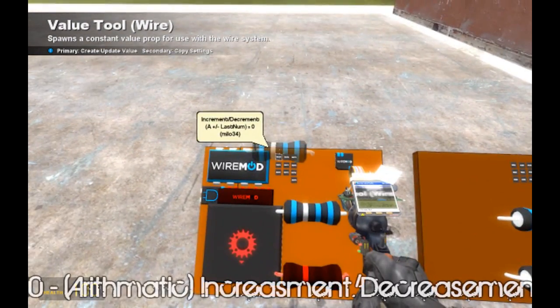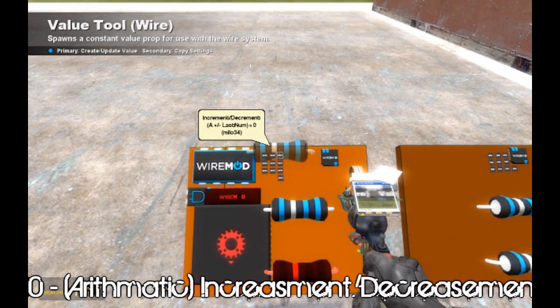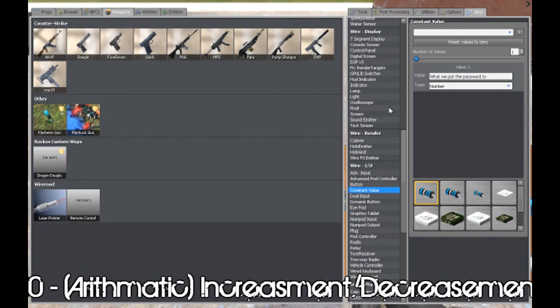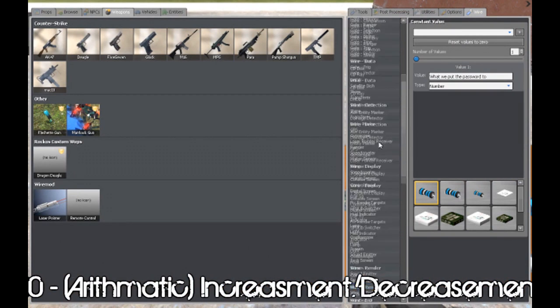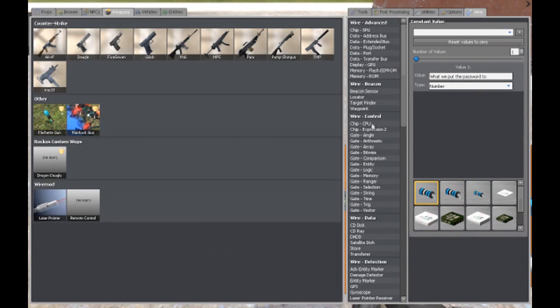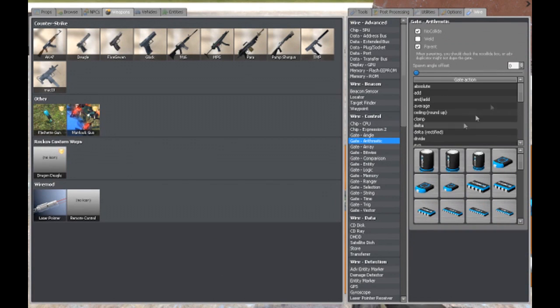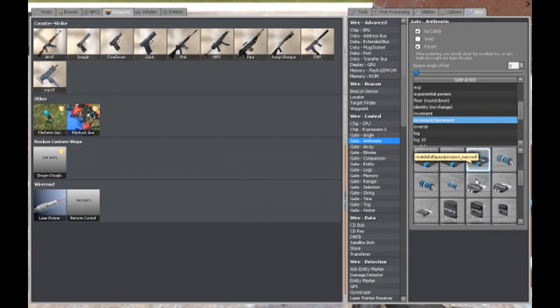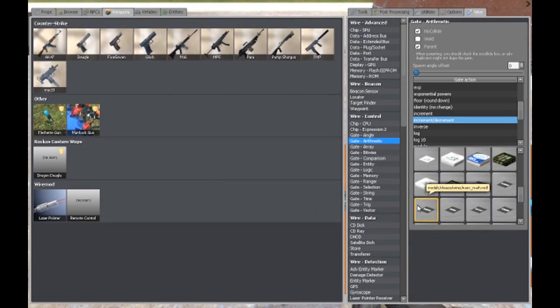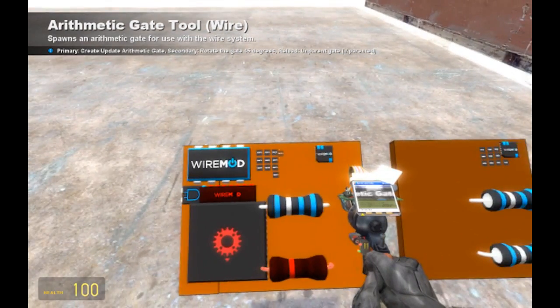The next thing you guys are going to need is increasement/decreasement chips, or just increasement chips. I'm pretty sure you can find that under Arithmetic, under Wire. Increasement/decreasement worked for me. I'm pretty sure you can also use just increasement chips, but increasements seem to be a bit buggy. So I'm going to use increasement/decreasement so I don't have any errors and have to remake this again. And these are math chips — just for the sake of simplicity.